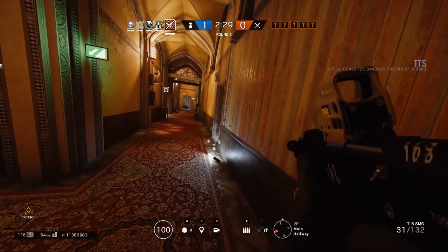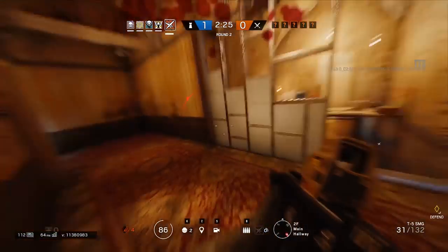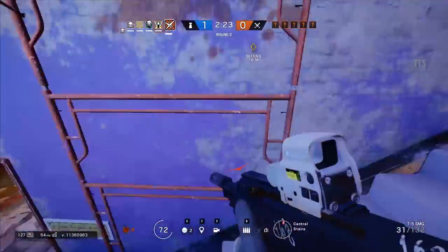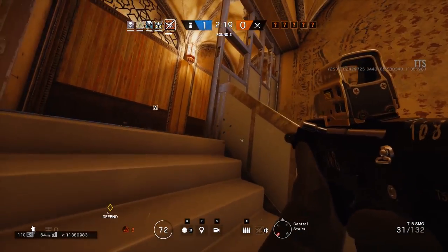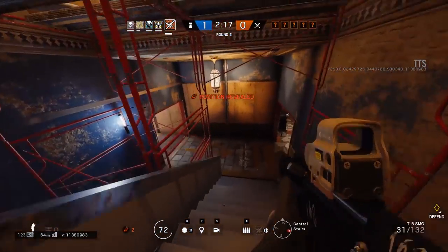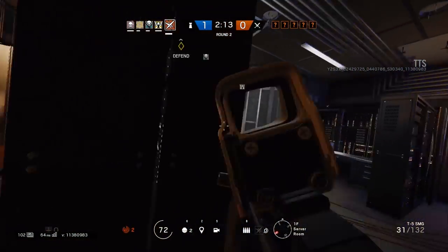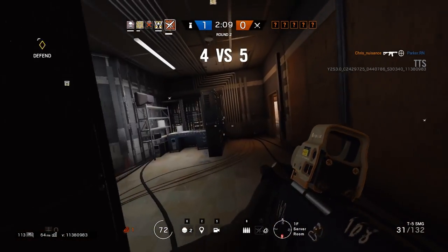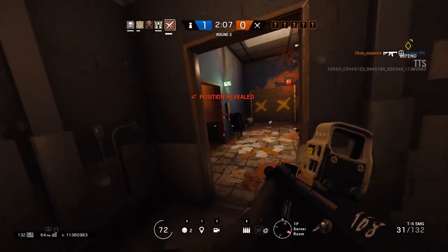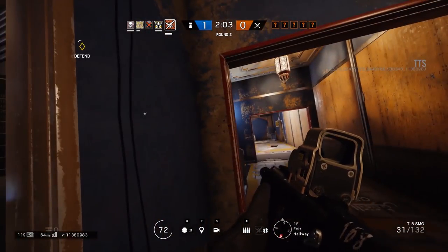Next in the balances is that Jackal's special ability has been updated. His tracking now pings more frequently and has more pings overall. It is now every five seconds for 20 seconds for a total of five pings, instead of every 10 seconds for 30 seconds for a total of four pings. This will make it much easier to intercept a defender as they're trying to run away. Previously, a three-speed operator could easily run across the map in those 10 seconds, but now with only five seconds they really can't get too far.